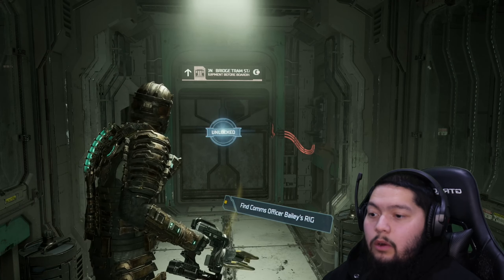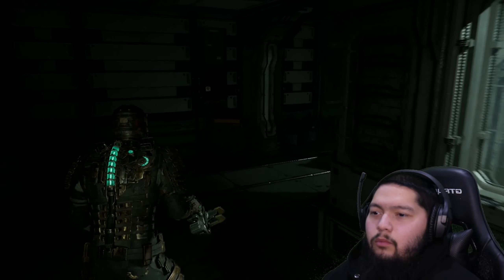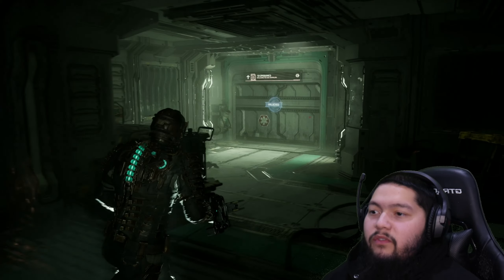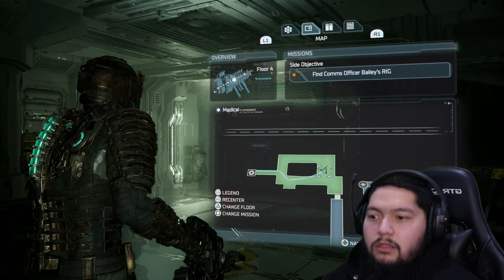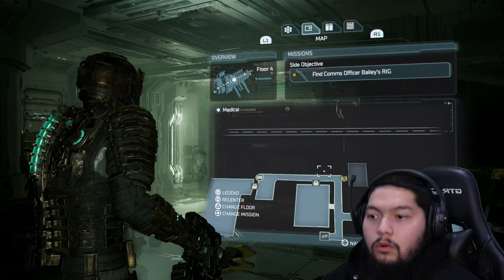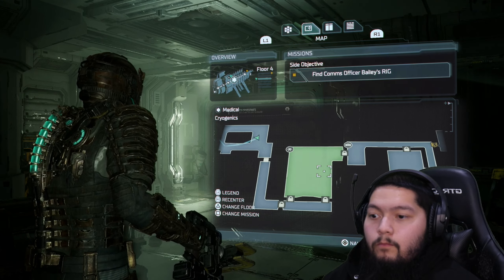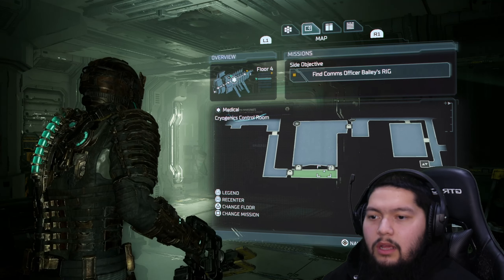So that's the way we gotta go. We've been here before — this is actually where we first fought the regenerator dude in the cryogenics lab. Hold on, because we do have level 3 clearance now. And what do you know — there's a level 3 door right there. That seems like a mission to get to. Why are these doors locked?